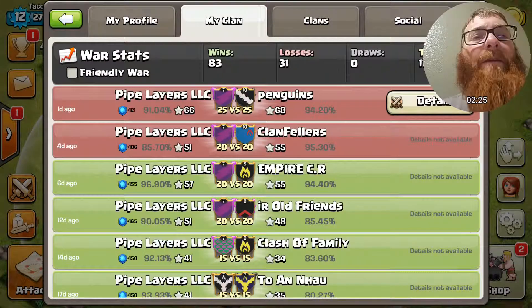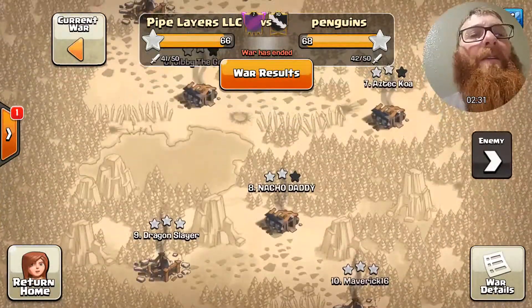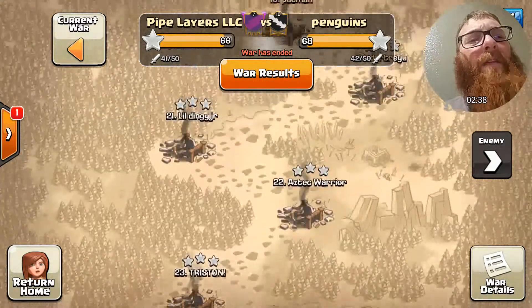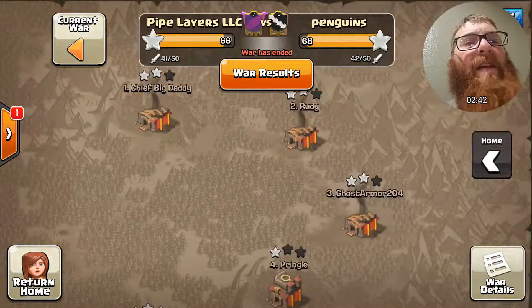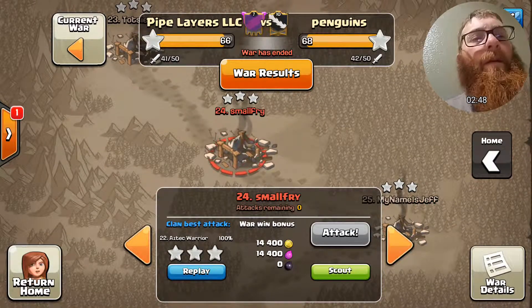I remembered that I told Aztec Warrior that if he three-starred in the last war I would put it on this episode — and he did it! Aztec Warrior did manage to get a three-star victory. I'm not sure if Princess did — let's check. Princess didn't even get to attack, she must have been a busy little princess. Let's go check out Aztec Warrior's attack on number 24.